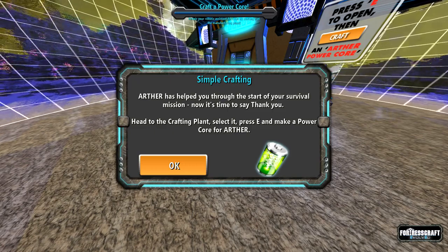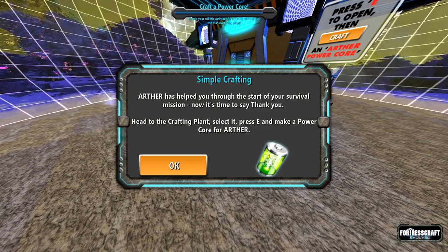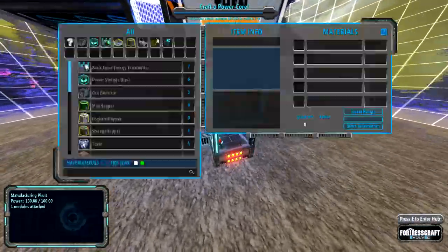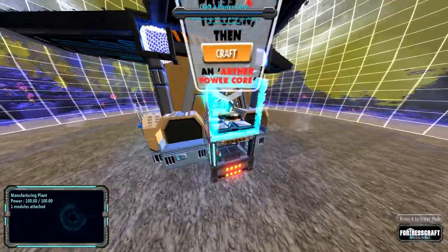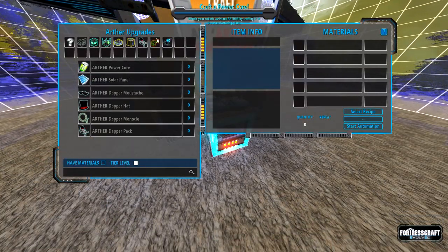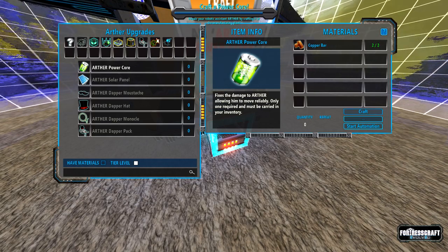Arthur has helped you through the start of your survival mission. Now it's time to say thank you. Head to the crafting plant, select it, press E and make a power core. I love the new crafting tabs — it makes everything so much easier.